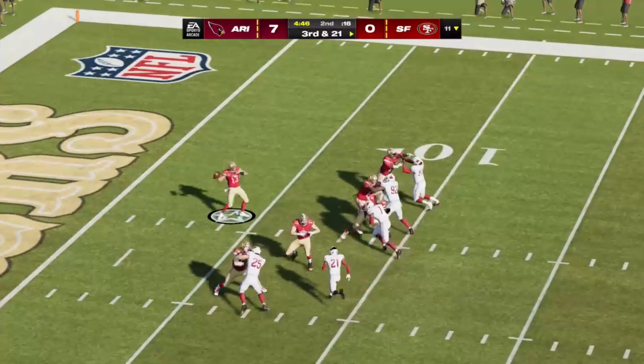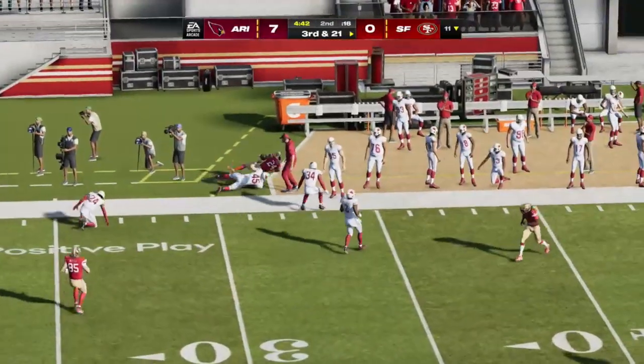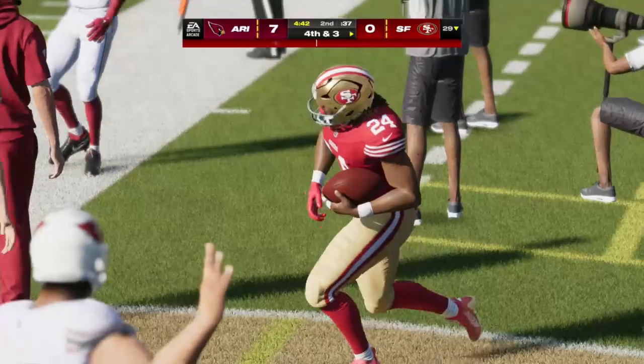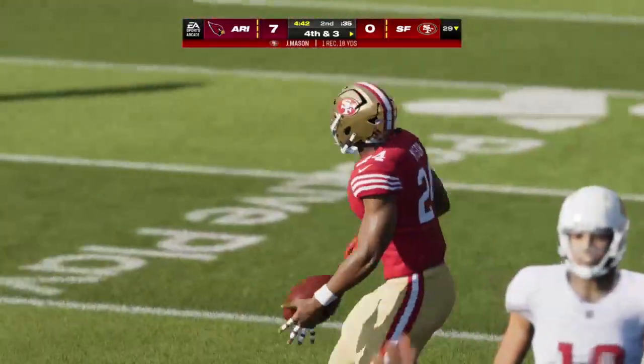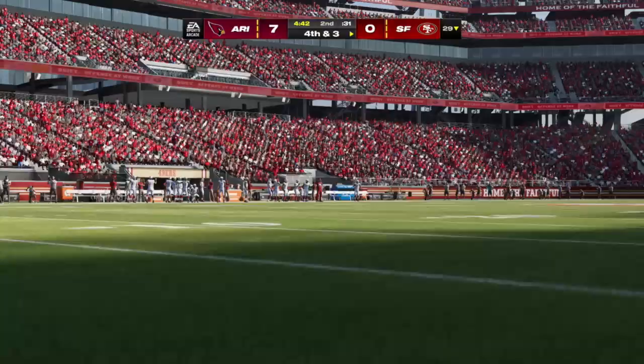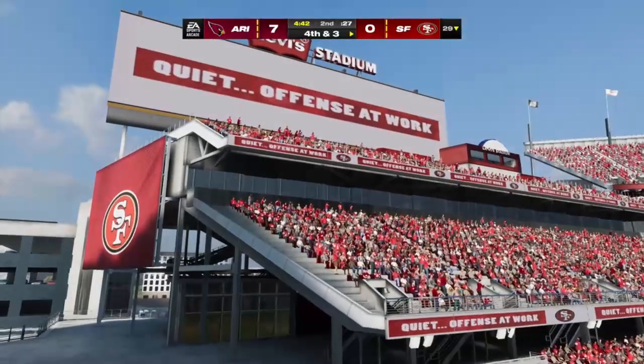On third and long, they'll look to throw. He's got Mason — complete — and he'll be out of bounds just shy of the 30. They get a big amount back, 18 yards, but they'll still look at a fourth down. On third down, you just want to make sure you play the first down line. They were able to get him down and force the punt.